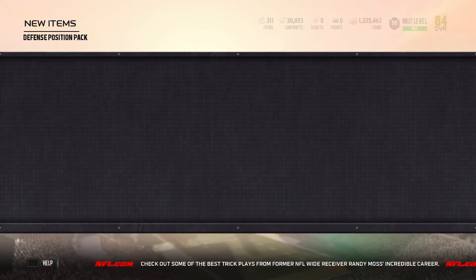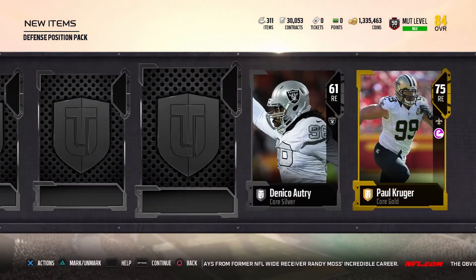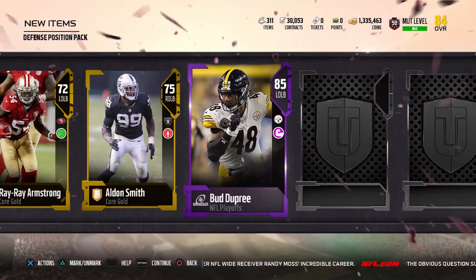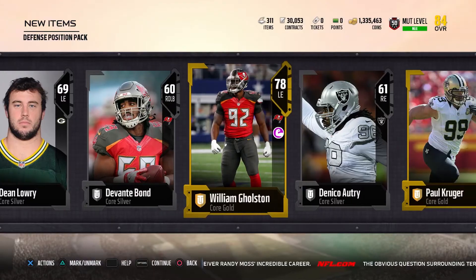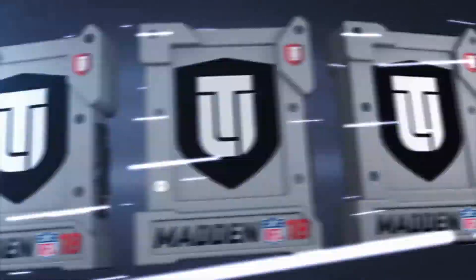Let's get some right outside linebacker pulls. Elite! Yes — Bud Dupree, 85 overall. Not bad.